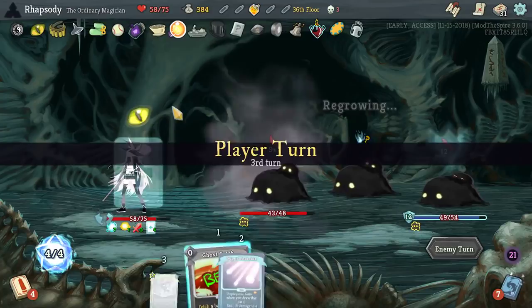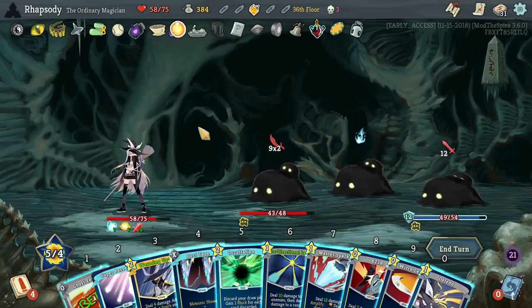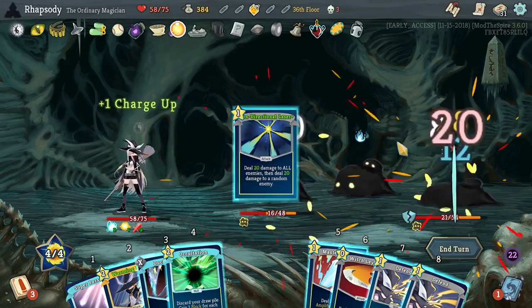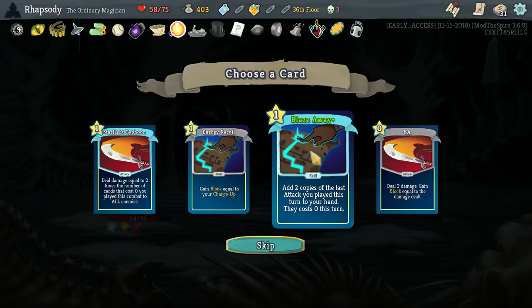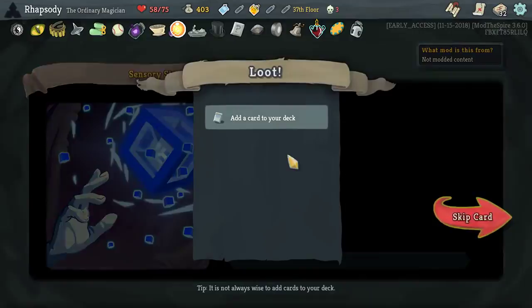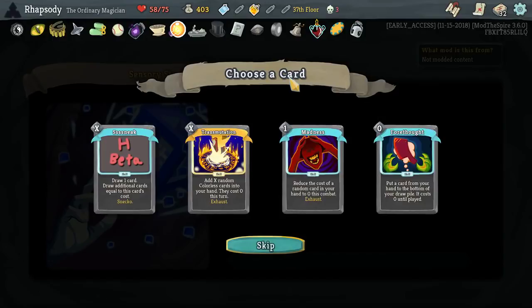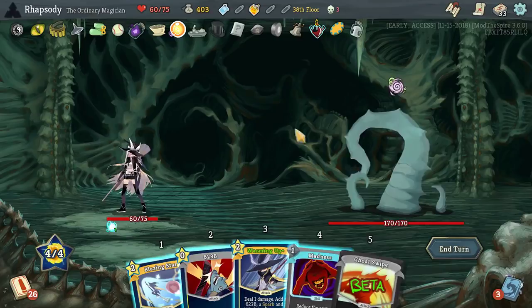Crunch — nice! Machine Gun Spark, very good very good. That Lightbulb is actually doing a ridiculous amount of the work for this deck — we would be completely out of our depth without it. Blaze Away: add two copies of the last attack you played this turn to your turn, they cost zero. We have a couple of attacks we'd want that with. I really want Early Shot but can't take the HP damage. Sneak, Forethought, Transmutation, and Madness — probably Transmutation. Madness — I'm just building thick right now. If this wins it is in spite of everything we did, not because of it.